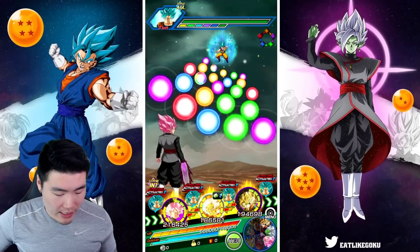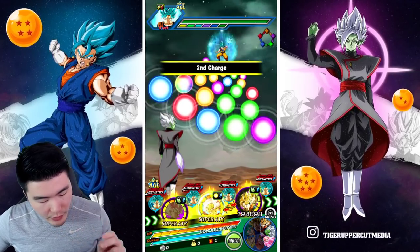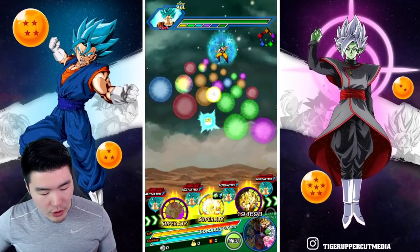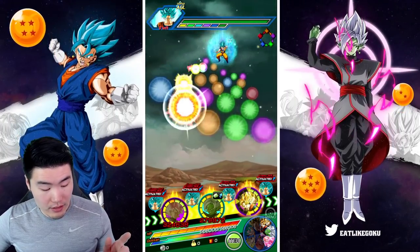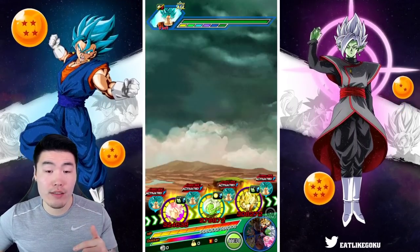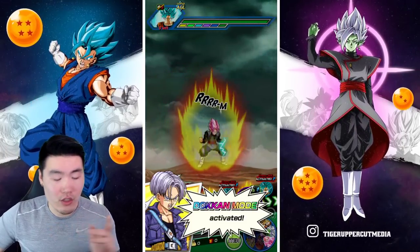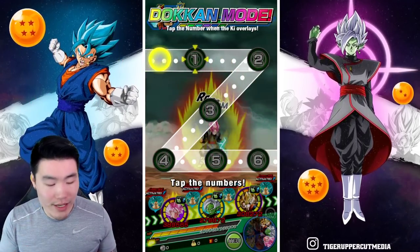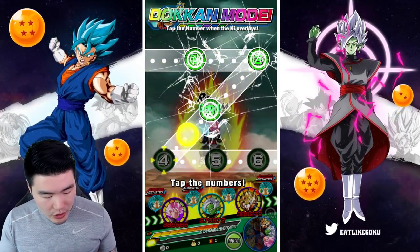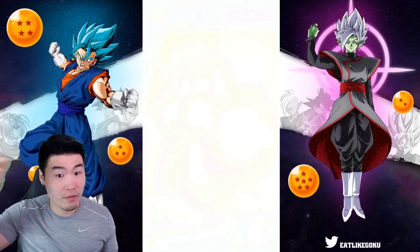He actually has less defense though. If we don't get supered in the very beginning, then we should build up more defense by the end, after the super. As long as one of these is not a super — okay, we're good. Now we get to super, greatly raise defense again, and we should be good to go even if we get supered by the Super Saiyan Blue Goku.